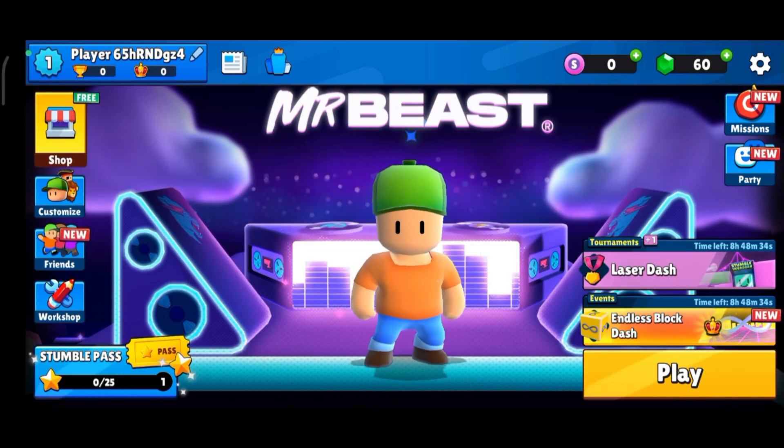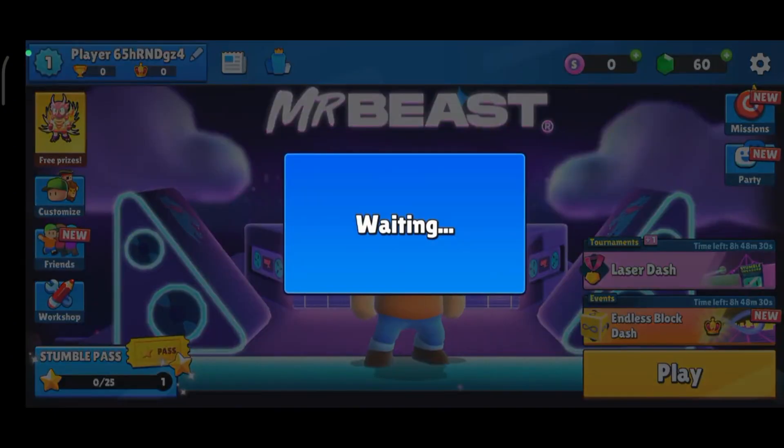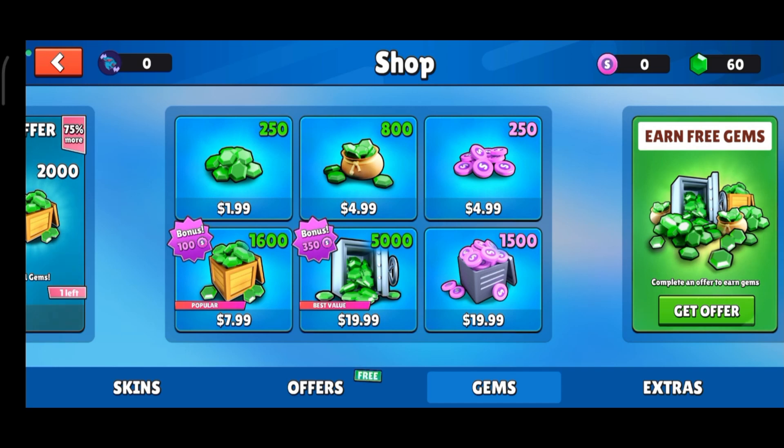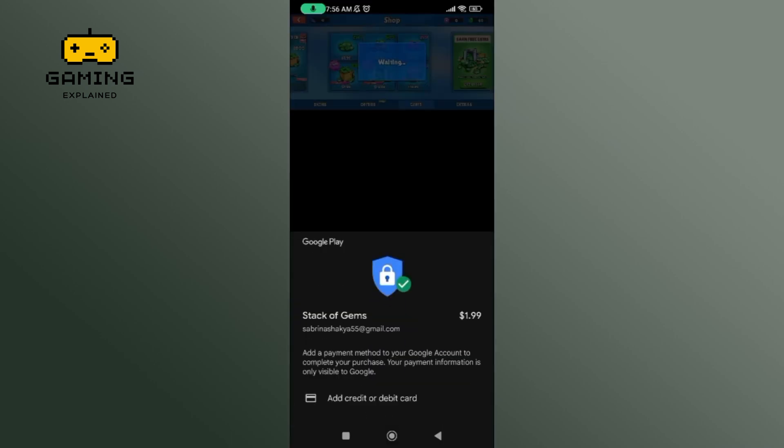Begin by launching your StumbleGuys game. Now, tap on the gem icon. Select any one of the options that you'd like to purchase. Clear your payment and you'll be able to get gems on StumbleGuys.